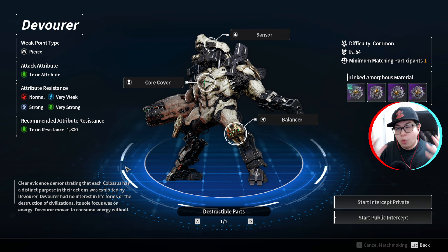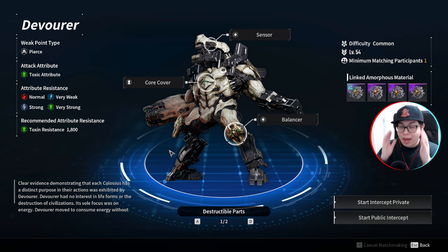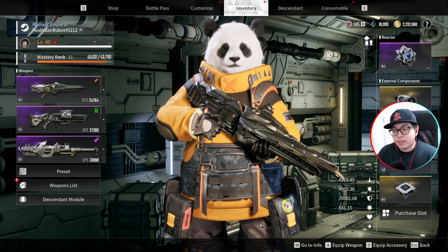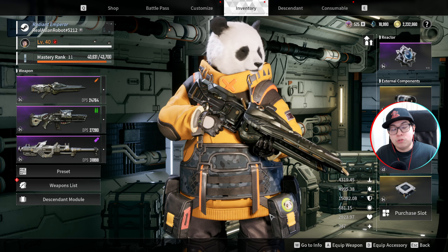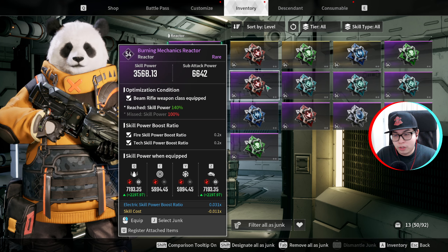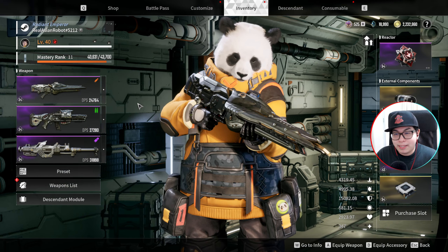Now you understand his stats — what do you actually need to defeat him? Let's start by going over the build. You're seeing my Lepic. I actually beat him on stream and recorded the footage using my Panda Lepic. You can use any descendant, you don't need Lepic — he's just my starter descendant and the easiest for me to use in these battles. For the reactor, choose one that helps with your skills. I was using one that works with a beam rifle and boosts skill damage.